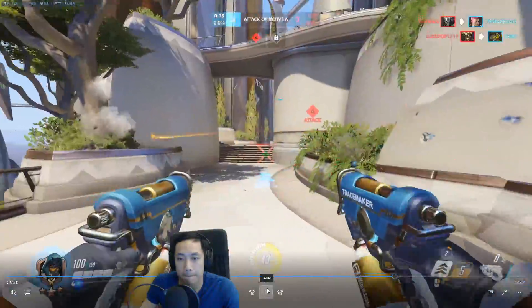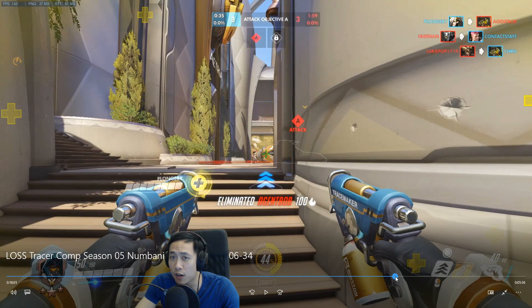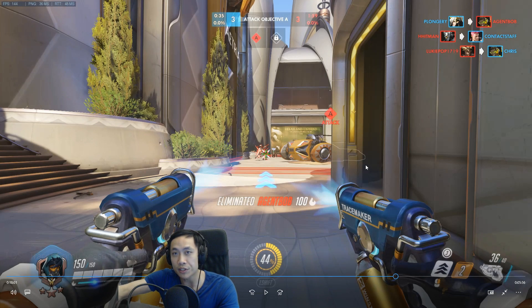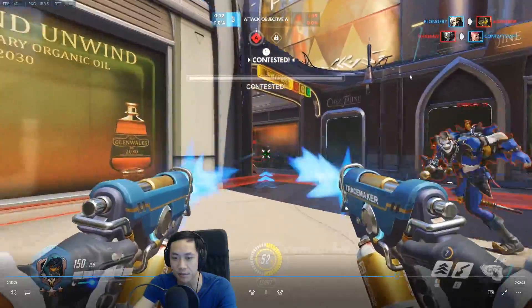Right now you have 3 seconds on cooldown — what you could have done is double blink right there. A little bit too aggressive with your shots, shooting from too far of a range, letting them know that you're here. It would be the perfect situation if you had your recall. Because right now in this position you see the Ana — instead of shooting now, you can double blink, get right in front of the Ana's face, and right when she nades you, you can just recall it right away. Make her waste her cooldown and then you get back in again. But right now your recall is on cooldown, so it's really dangerous for you to blink in there.